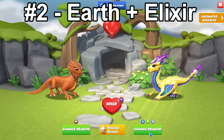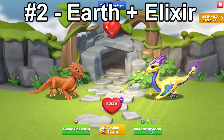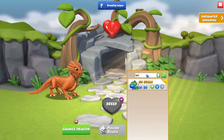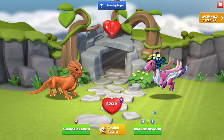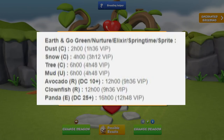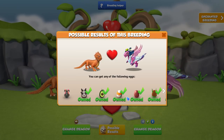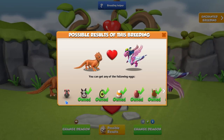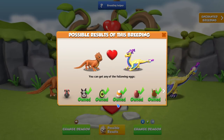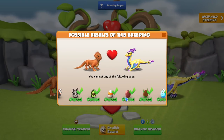Moving on to the second best combination: the Earth plus Elixir dragons. You can replace the Elixir with the Springtime, Sprite, Nurture or Go Green dragon. This combination also only has up to seven other possible outcomes, but two of the outcomes are from the dragon collector leaderboard. If you don't have many leaderboard points, this is actually the best combination, as without them it only has five relatively low breeding time outcomes.